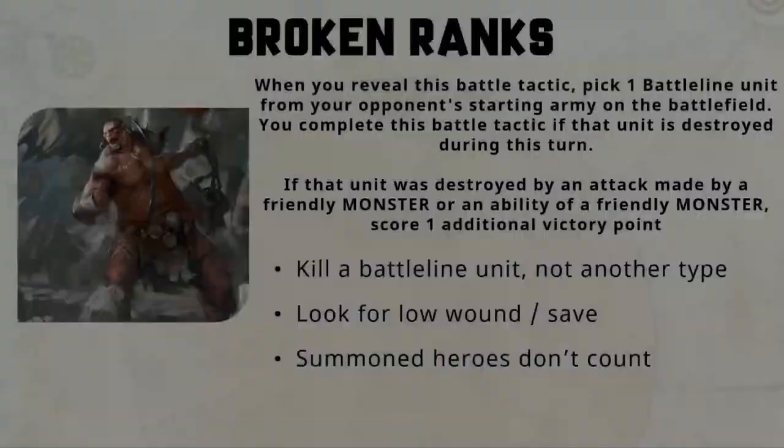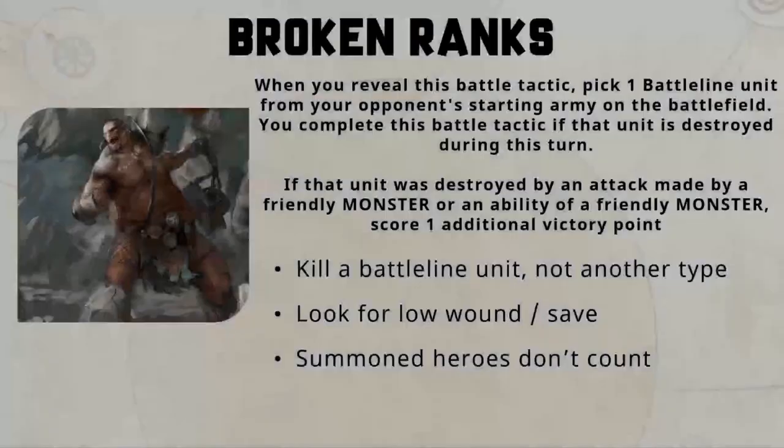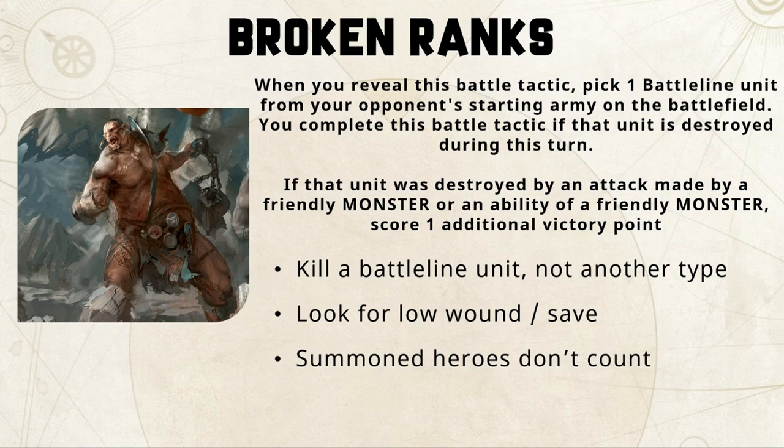With Broken Ranks, you pick one battle line unit from your opponent's starting army — not a summoned unit, but battle line on the table including reserves — and you complete this battle tactic if you destroy that unit. In addition, if you destroy it with a friendly monster through combat, shooting, or an ability, you will score an extra victory point, going from two to three total victory points.